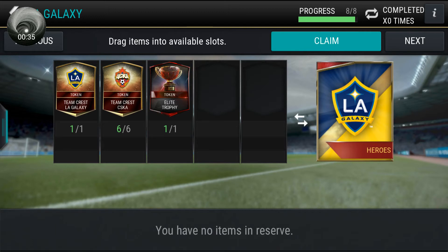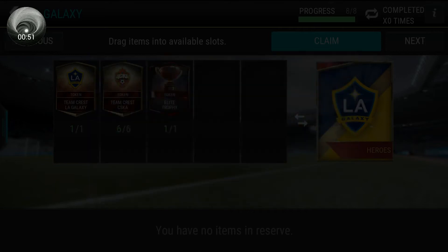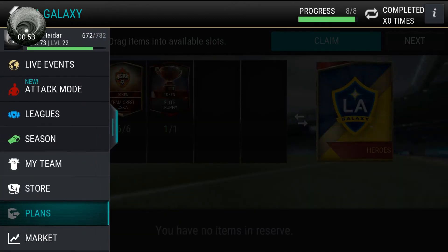I collected enough team crests to be able to open this pack, and this pack gives me a chance at an 88 overall Robbie Keen, along with two other base LA Galaxy players.